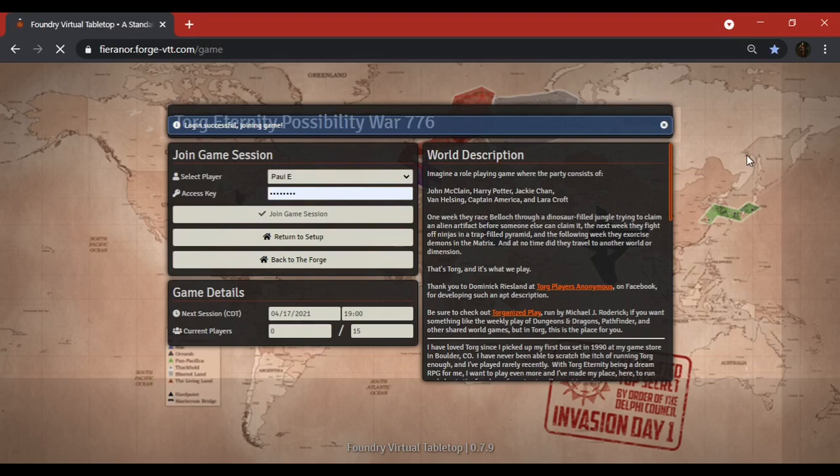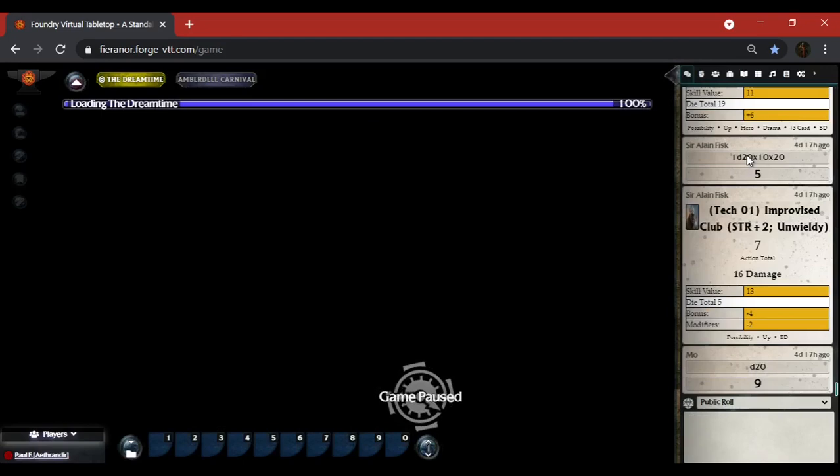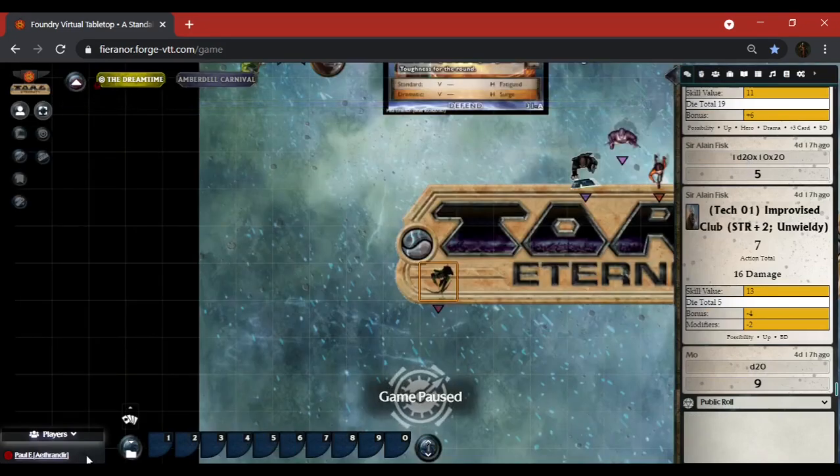I'm not going to have access to everything that GMs have access to. I will only be able to do this as a player and I should be set up with my character Atherindy Arrow Whistle. If you look down here in the lower left-hand corner you'll see just that, and you'll see my token right in the middle of the entire screen.